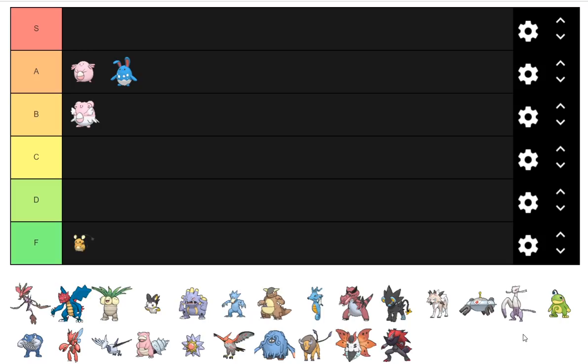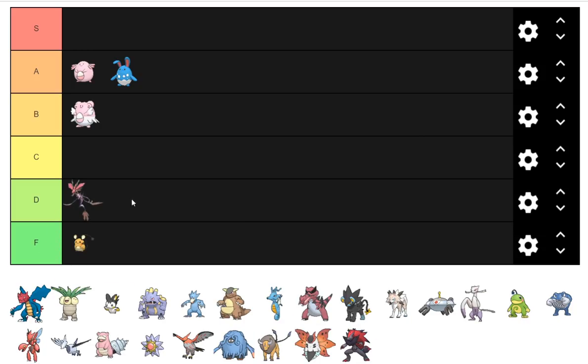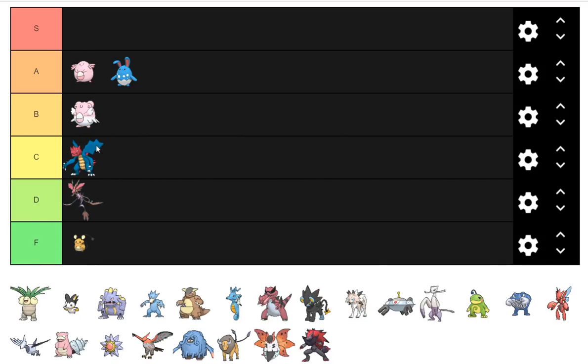Dragalge is a really cool Pokemon. I could potentially see it in low C, but really it's a dedicated RU Pokemon. I could see it being viable in UU this generation, but historically it's been RU — it's even had stints in NU where it got banned. Druddigon I rank just a little above it, so I'm going to put Druddigon in low C. It might end up closer to D rank.